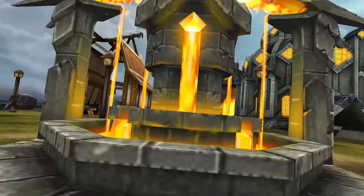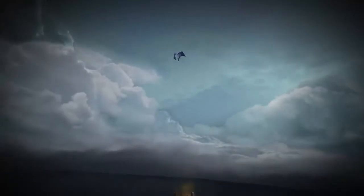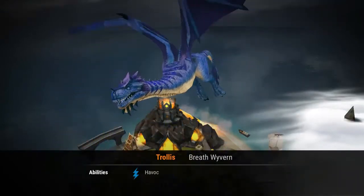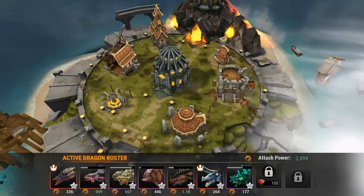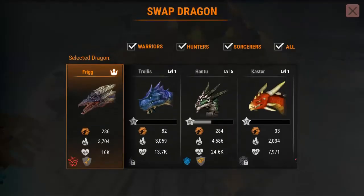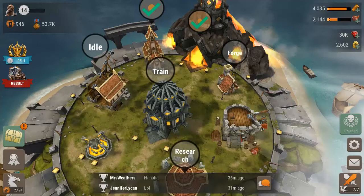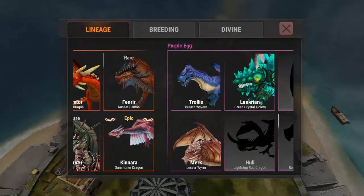Let's check out the dragon we have in the incubator. New dragon discovered: Trollus — he is a Breath Wyvern, his ability is Havoc. I don't think I've used that ability yet. Let's check the roster — I'm probably going to take out one of the very first ones and put Trollus in. Look at the damage and health — it's almost the same as a level one, so that's something you have to get used to: swapping out your dragons as you level up.